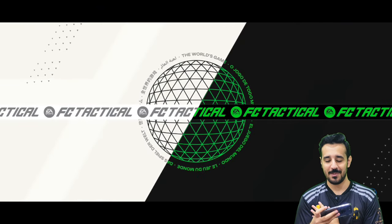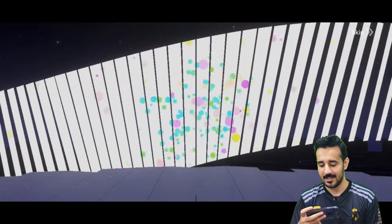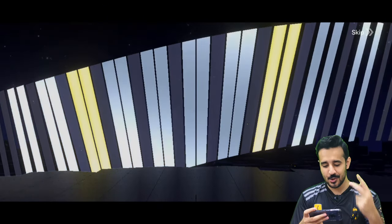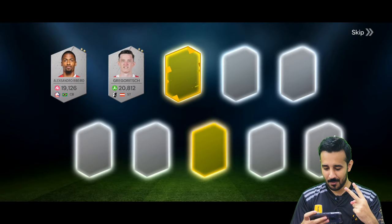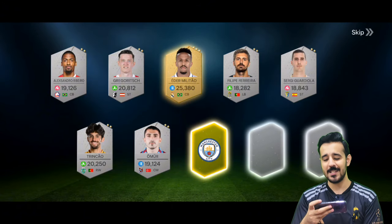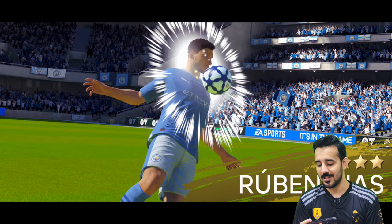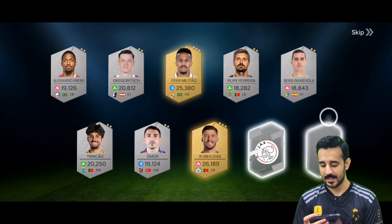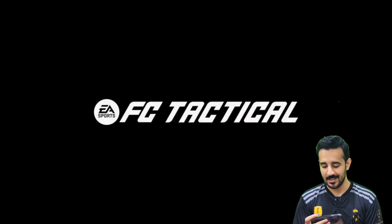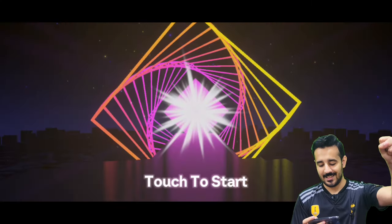My excitement level is increased after seeing one three-star icon and Mbappe. Going for 10 more — two premium players this time. From Real Madrid we got Militao, and from Manchester City we got Ruben Dias. Both are decent, not even bad. You can see three-star Ruben Dias as well. Let's skip the others and go for 10 more packs.